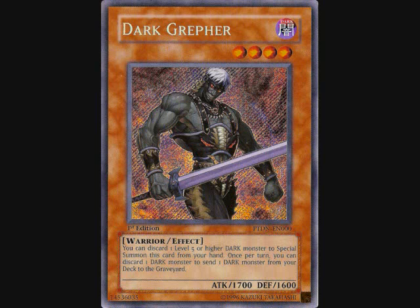You can discard a level 5 or higher Dark Monster to special summon him from your hand — speedy. And you can also discard a Dark Monster to send a Dark Monster from your deck to the graveyard. Immediately, all sorts of combos. You can set up Blackwing value plays, you can pitch Destiny Hero Malicious, you can buff the Dark count for Dark Armed Dragon. The options are endless, really.